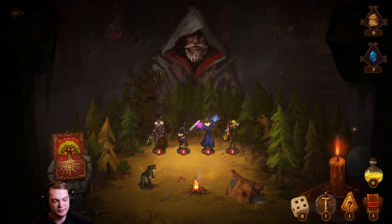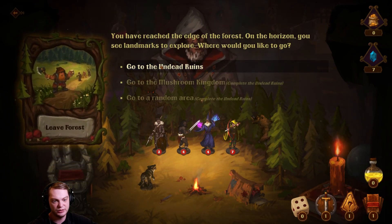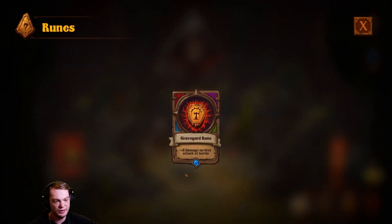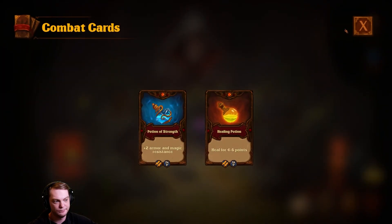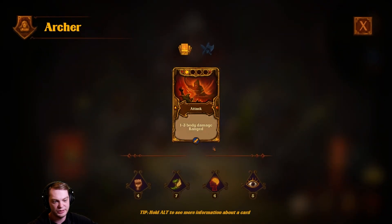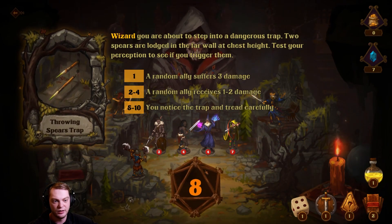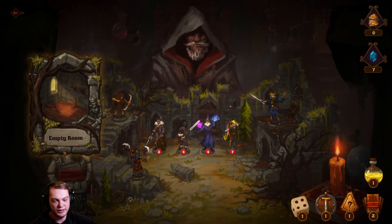Let's leave and go to the undead ruins. Wizard — test your perception. Nine! You notice the trap and tread carefully. Nice.